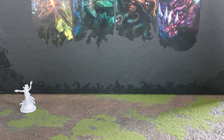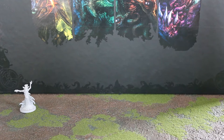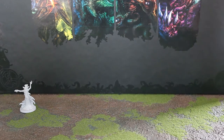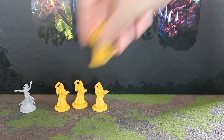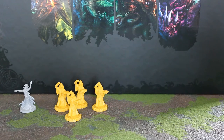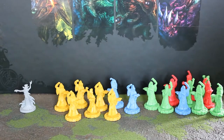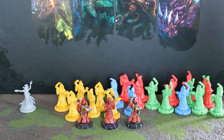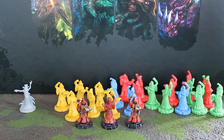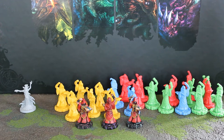First off, each of the four factions in the game comes with six cultists, so there are a total of 24 cultists in this game, which is a whole lot of identical sculpts. These are luckily very cool sculpts. Here you can see some I have already painted, including one where I switched out the forearm with some extra bits from a Reaper Bones miniature.